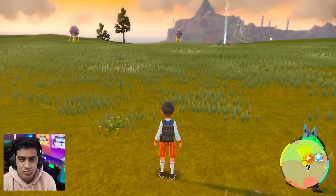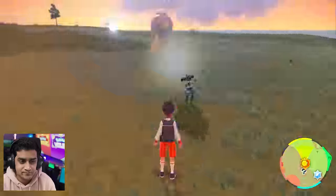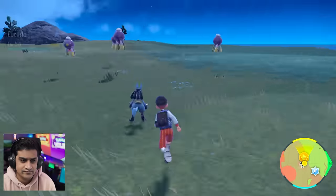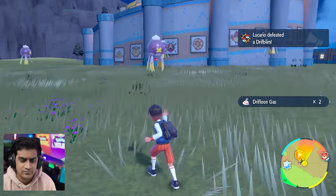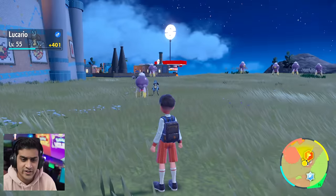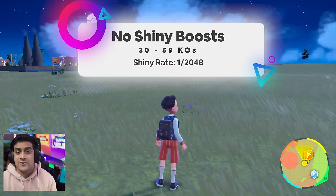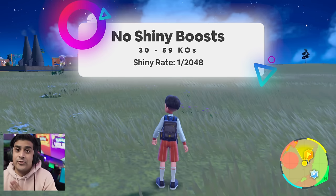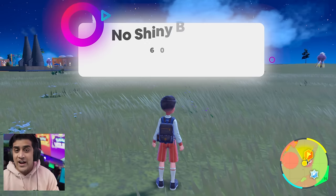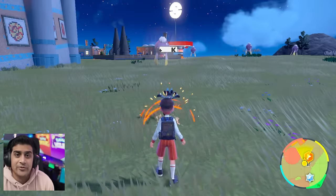Now that you're at the mass outbreak, what you want to do is start KOing Pokémon like a normal mass outbreak. I've knocked out 30 Pokémon, increasing my chances to 1 out of 2,048. I'm going to knock out another 30 more, putting me at 60 total knocked out, and that's going to give me a total shiny chance of 1 out of 1,365.